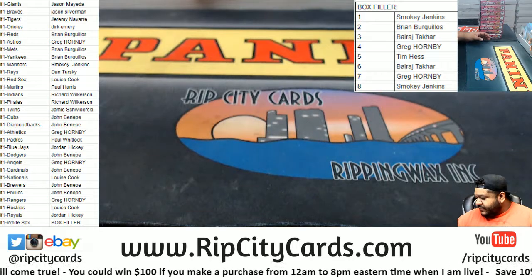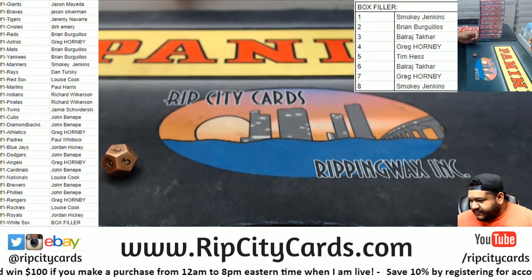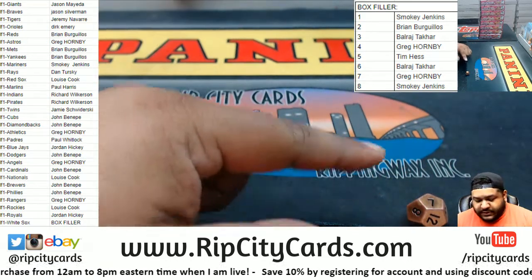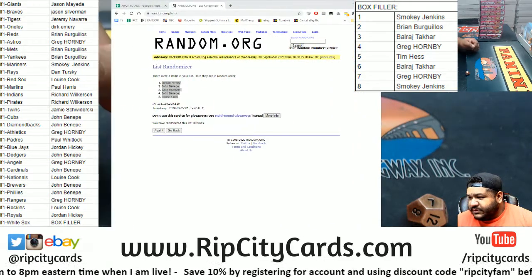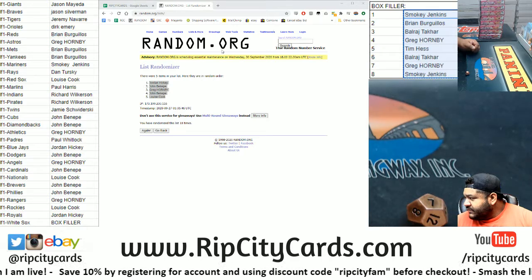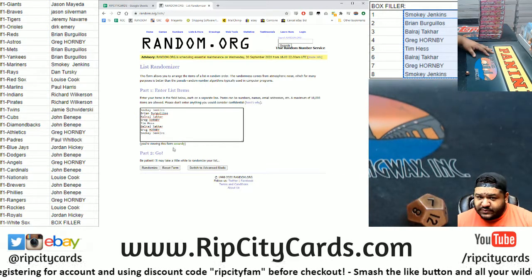Alright, so now what's going to happen is we gotta random these. Our best defensive lineman ejected for unsportsmanlike conduct — well, he is a freshman, so. Anyway, 7 times. Let's pull up the randomizer so we can see it all on the screen. I'm going to random the names, then I'm going to random the numbers which represent a box, and then match them up so we see who gets what.